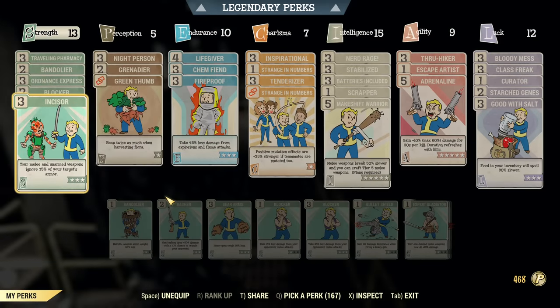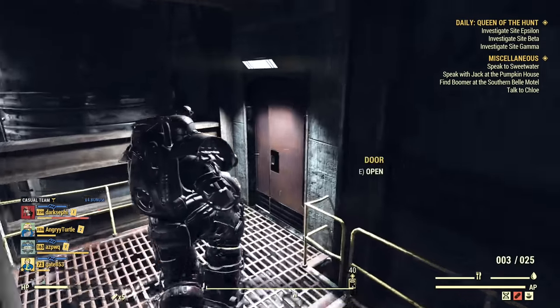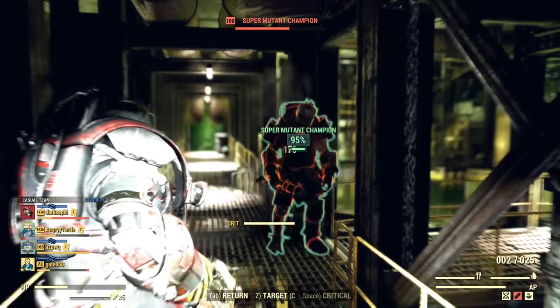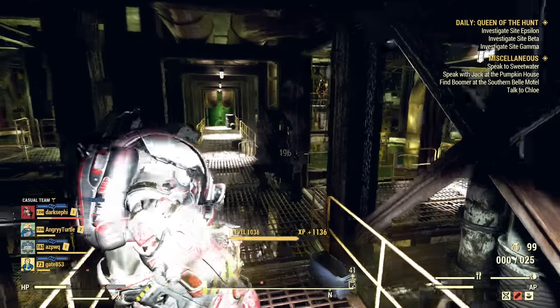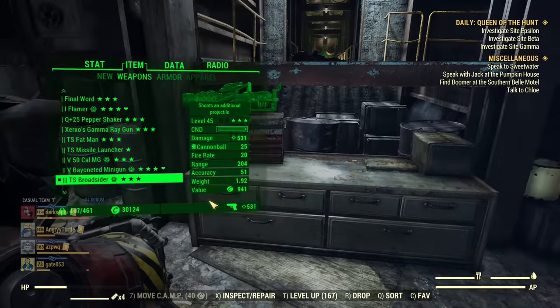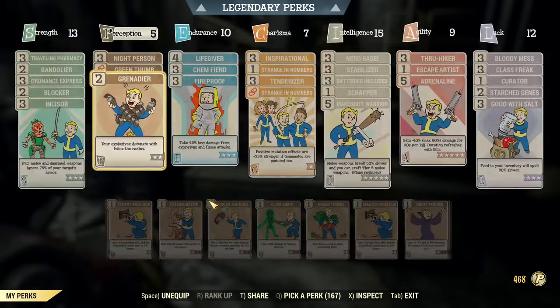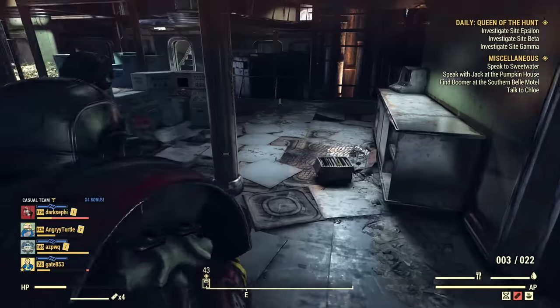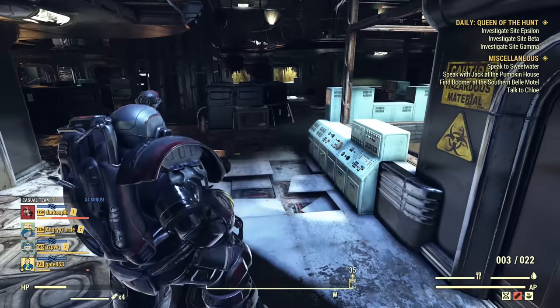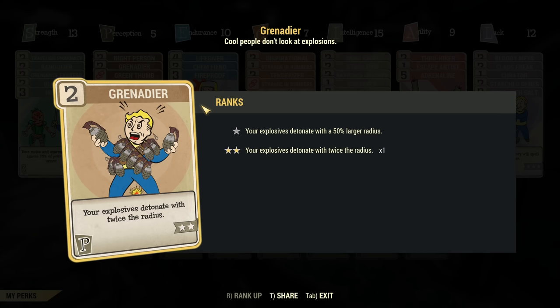Therefore this is a scenario when you can consider dropping Grenadier — with a weapon that already targets one mob at a time, I can drop it and stand a little closer to enemies without killing myself. I charge the critical, use it, and I survive even though I'm relatively close, because without Grenadier the Broadsider has a really small explosive radius. That is a scenario when I would consider not using Grenadier. Similarly with a commando build running criticals and an explosive fixer — the explosive fixer radius is already small, and if I'm not aiming to hit multiple targets, I just don't want to hit myself.